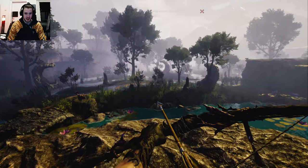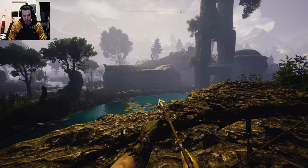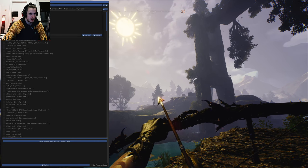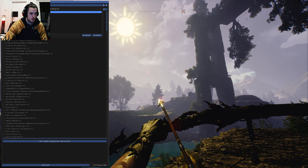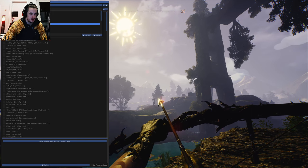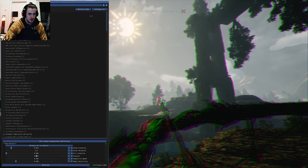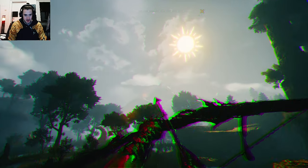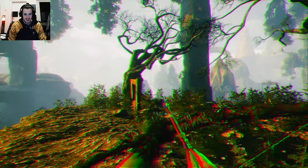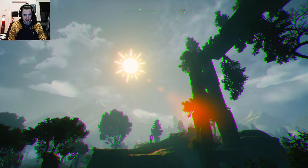I've installed the reshade program on the game and now I can test my reshades. I need to find the base folder first. I can throw in some reshades just for fun - like my favorite one, the trippy one. I'd play the game with it but it's just too trippy. I love this reshade though, it looks amazing in every game.